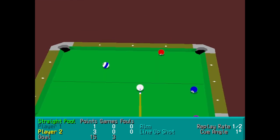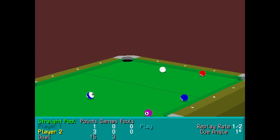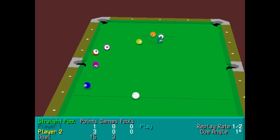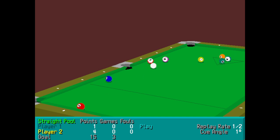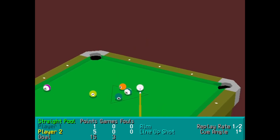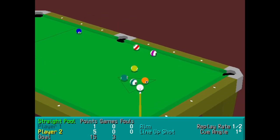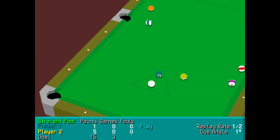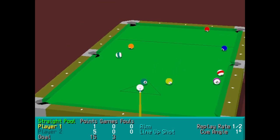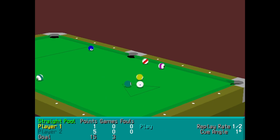You might say, well, what happens if you have a goal of 30? There's only 15 balls on the table — how does that work? What happens is after you've potted 14 balls, so there's one left on the table, assuming you didn't pot the 14th and 15th ball at the same time, the last ball stays on the table and then the rest of the pack gets re-spotted inside the triangle.